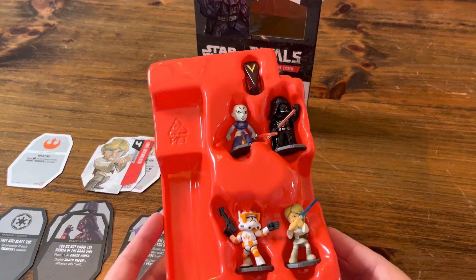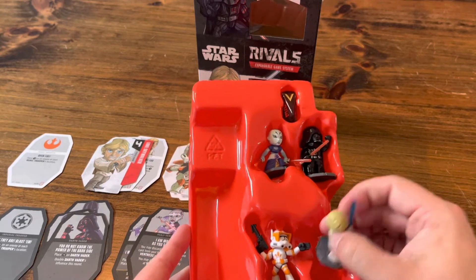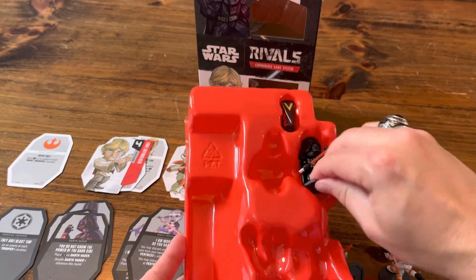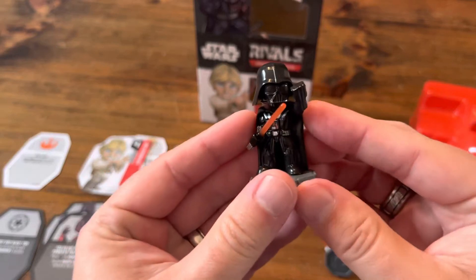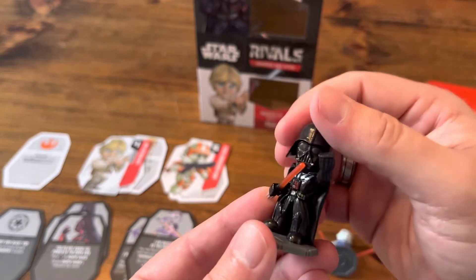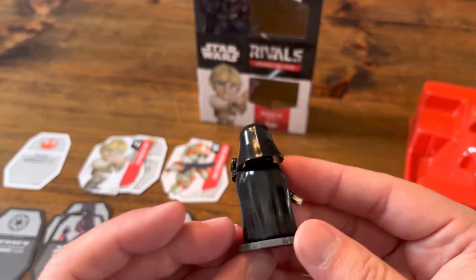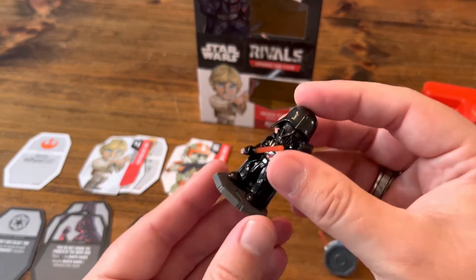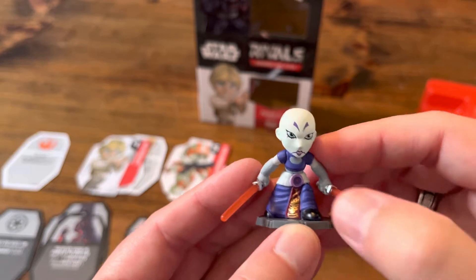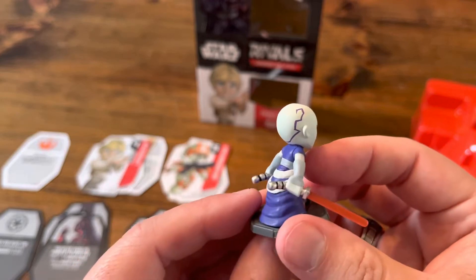Here are the miniatures from the premiere set. I like how they did them — let me get them out of here and pop them all out. Here's Darth Vader. What's great is the detail on these pre-painted fun little miniatures. He even has the red tint in his lenses — that detail is actually in there — plus the translucent blade. It's really nice.